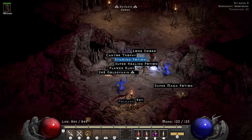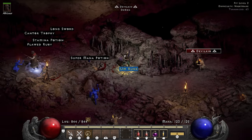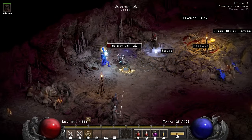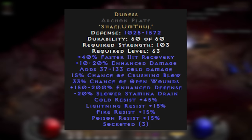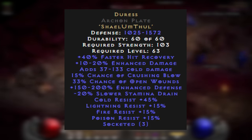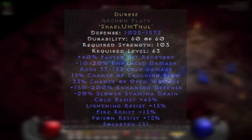Like this Amn rune a Devilkin drops me. I don't know what I'm going to do with it yet, but it opens up the option of a Duress if I want it, which would give me access to open wounds and crushing blow. But for now though, I'm sticking with my Hustle, because I'm enjoying the extra run/walk speed.